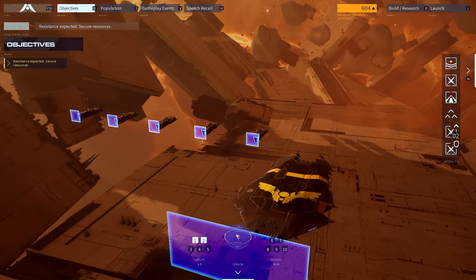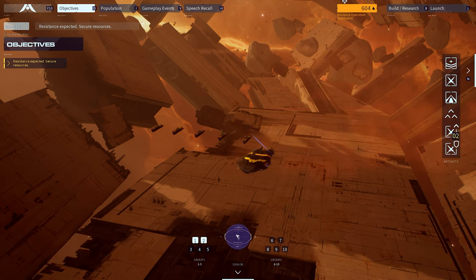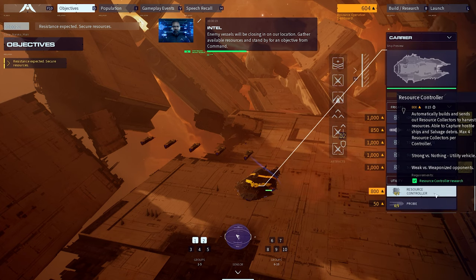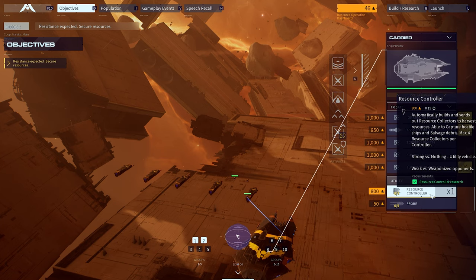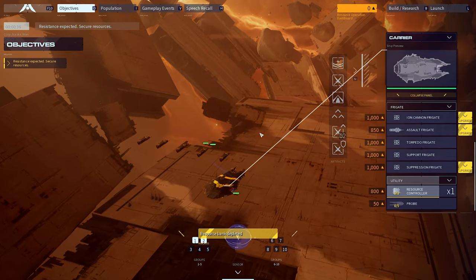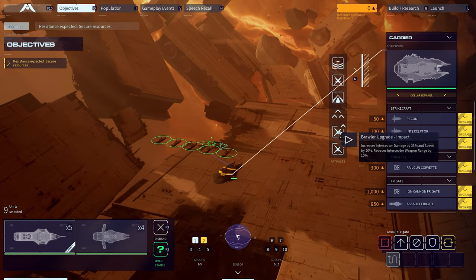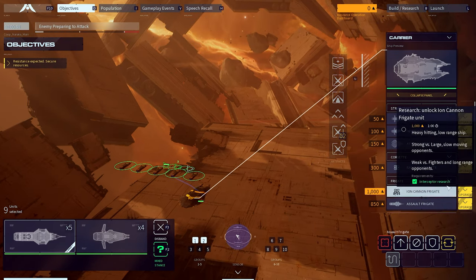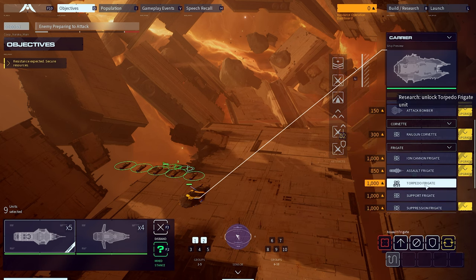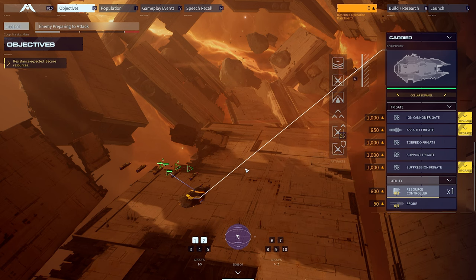Enemy vessels will be closing in on our location; gather available resources and stand by for an objective. I lost my resource controller and I don't have enough resources to build another one — I overspent. I've actually killed myself; I didn't realize I was overspending and didn't have enough resources to train another resource controller. It's fine — I'll go again. I'll do better this time.